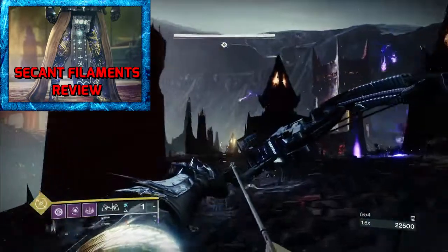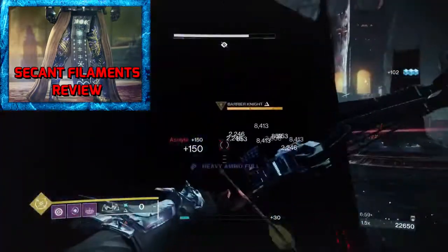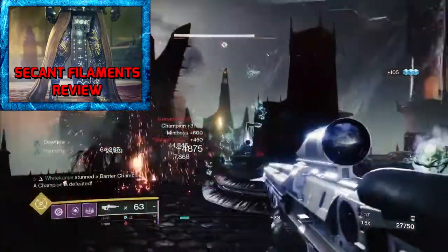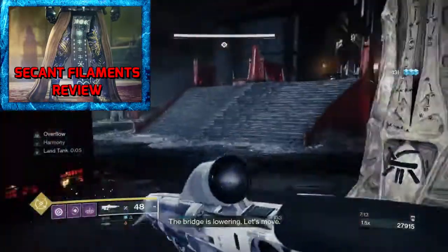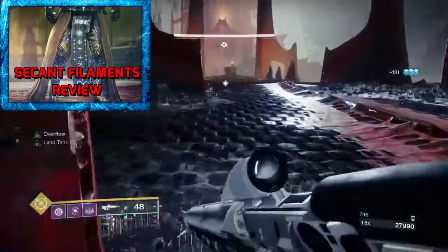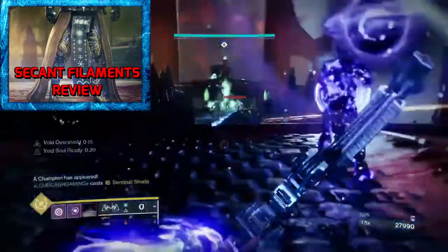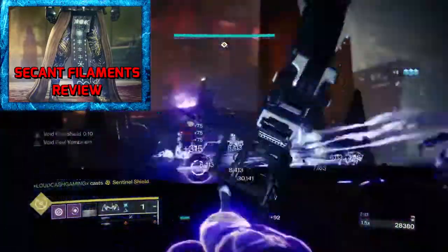So again, this is probably the coolest exotic that came out, because the artifact mod sucks. We'll see what comes out next season if the artifact mods are better. But right now, guys, if you're a warlock, I highly suggest jumping on, getting into those lost sectors — those Legend Lost Sectors — on leg day. Or completing the Legend campaign as a warlock, and at the very end, if you complete it all on Legend, you'll be able to pick between the two exotics. Good luck to every one of you warlocks out there to get this, because it's definitely gonna help your team way more than any other exotic.